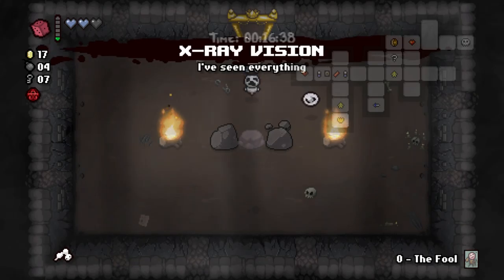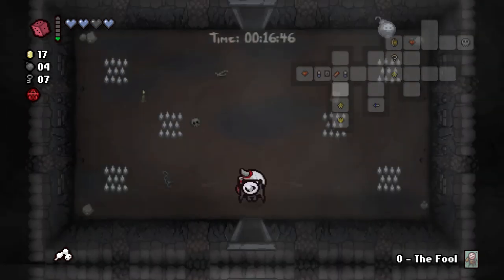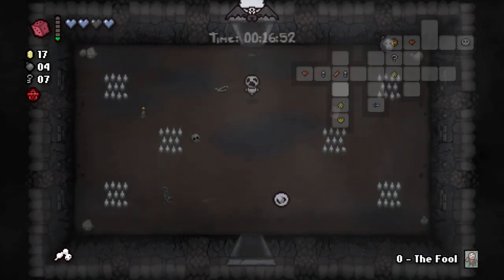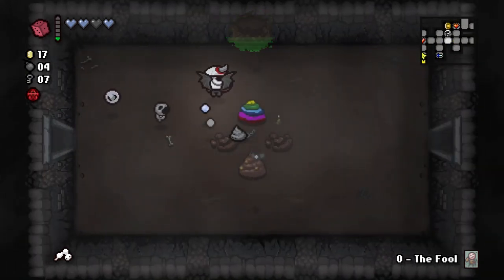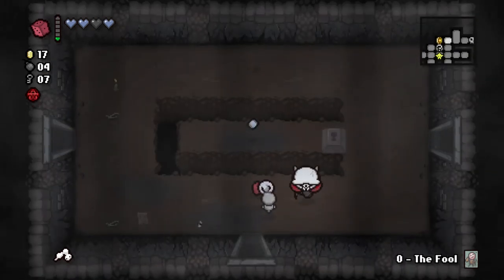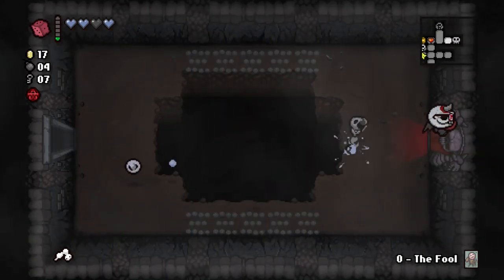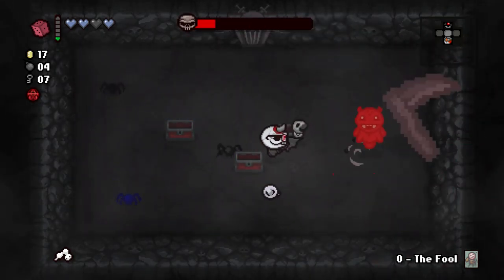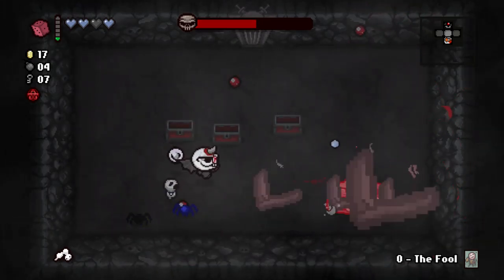We hadn't seen our item room on this floor — Soy Milk. That will be re-rolled because I'm a little scared. X-ray Vision is fine. Then we will come back and re-roll Bob's Rotten Head — turns into My Best Friend, which is pretty bad. And now we will just leave. We actually wanted the Fool card. Hopefully the second secret room contains some HP. Either way, I'm feeling pretty good. We still have a small chance at boss rush, but more importantly, we lived, which is a pretty big deal. That is not a Guppy item. We missed a chance at a Guppy item, and as such should not expect another chance to become Guppy.